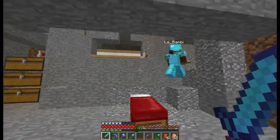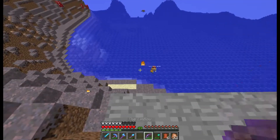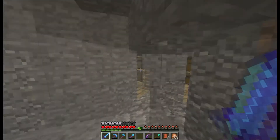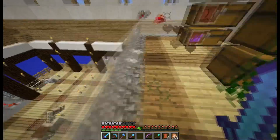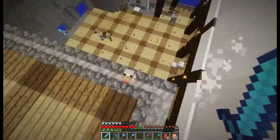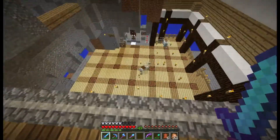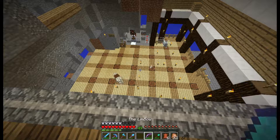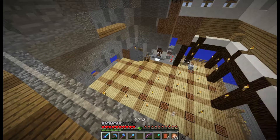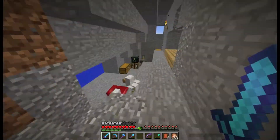1.11 is just around the corner. As soon as it comes out, here's the plan: we're gonna reset the end, generate all new land, because we already lost the enderman farm. And I'm going to install a redstone contraption that will cause the ender dragon to drop elytra wings as well. So it's going to be an additional opportunity for people to get elytra wings. You can respawn the ender dragon in survival now. Everyone can have a shot and get elytra wings that way.